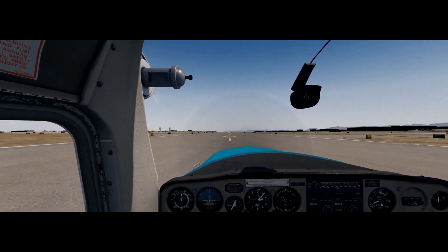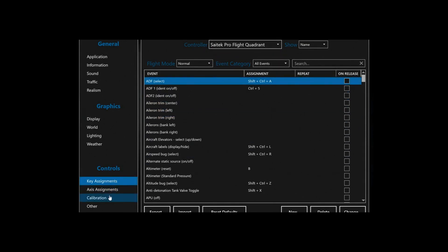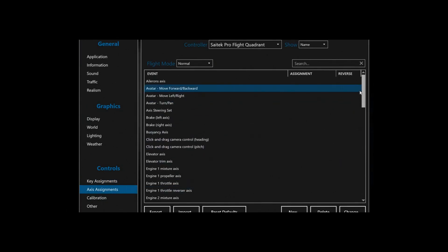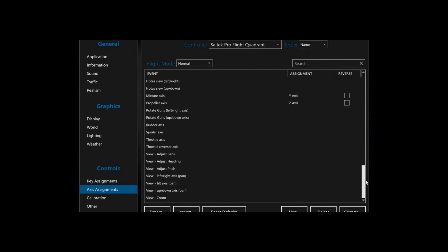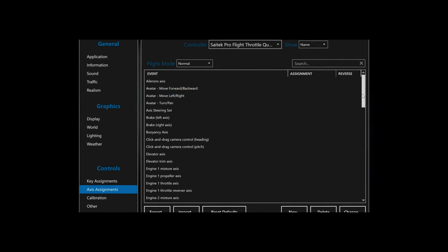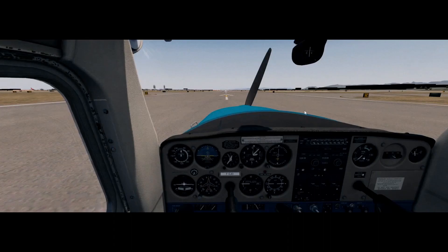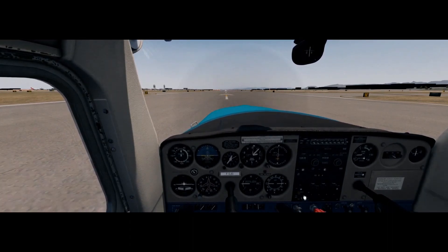Oh — what's happened here? The engines just died on me for some reason. Let's go see what's happened. The quadrant — that one is the mixture and propeller. Let's go to the other one — that's throttle. Oh, my throttle is assigned to my mixture. My throttle quadrants have swapped over for some reason. I'm going to have to manually do the throttle.